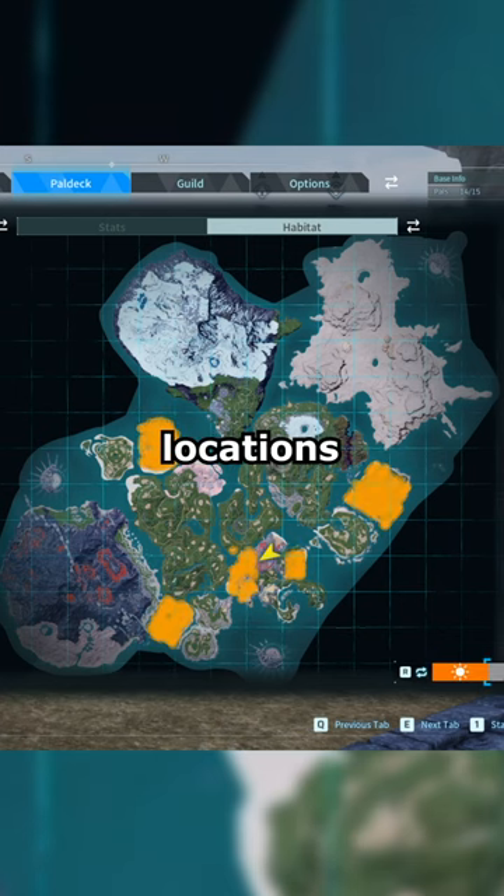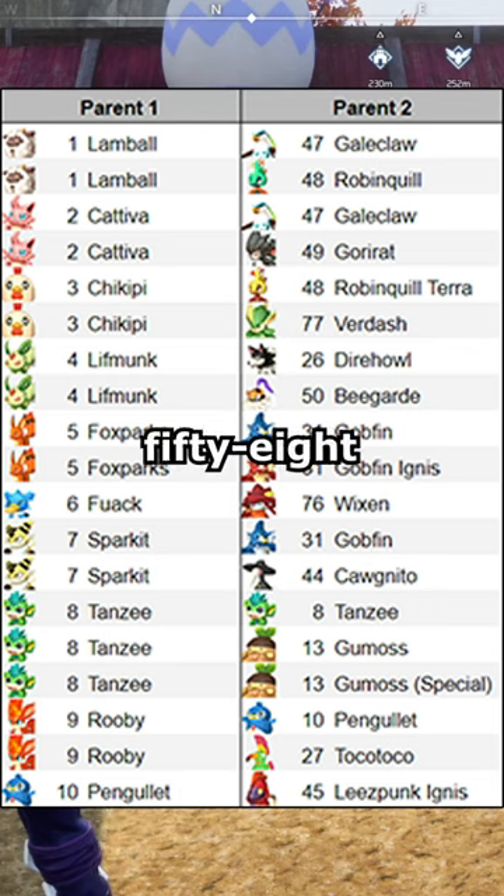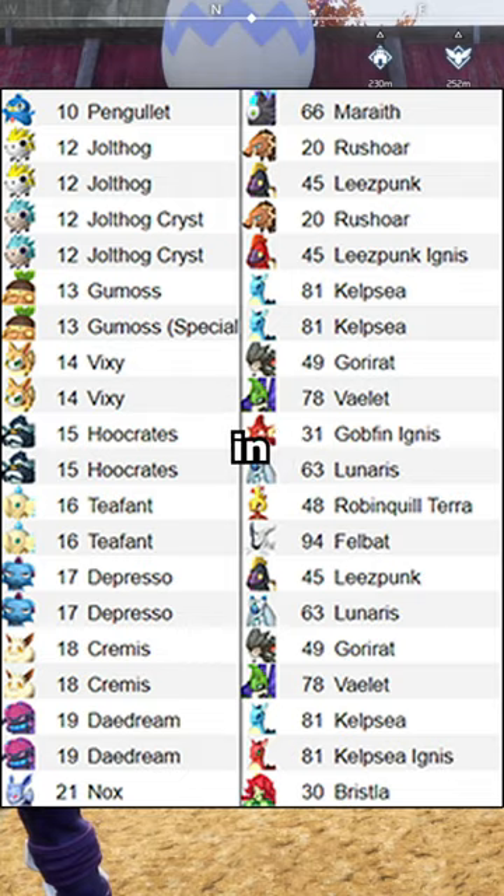They can be obtained in these locations during any time of the day, and these are the 58 breeding combinations that result in Tansy.